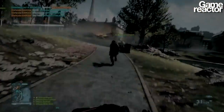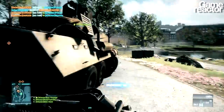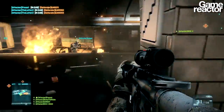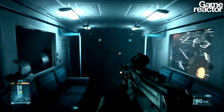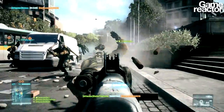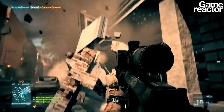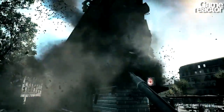What I played was a Rush map where you move first through a park, where you take out some AA installments, and then you move through tunnels — metro tunnels — and you go out through a station, and then finally you're bringing the fight down on the Russians who are headquartered at the Paris Stock Exchange. It's really a journey from A to B, and you start out with a vehicle in the park — you can actually drive it through the tunnels as well, which is a lot of fun.